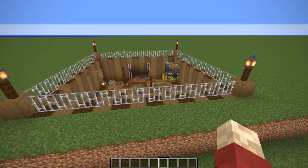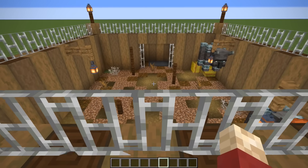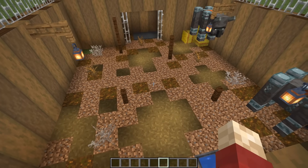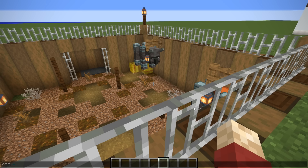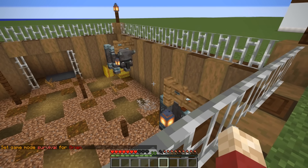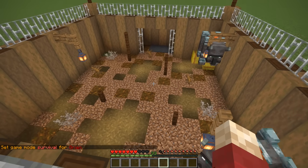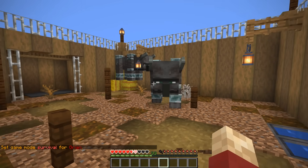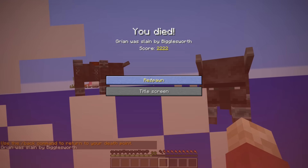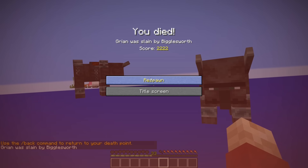The first one I want to show you is a ravager pit. I've made a big square area for a couple of ravagers. Now, if you're in survival mode like this, the ravagers will actually, well, they wanna kill you. So it's not a good idea to keep a ravager in a space where they can get you. Thank you, Bigglesworth, for that demonstration.